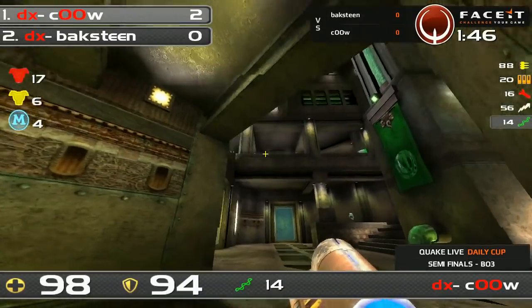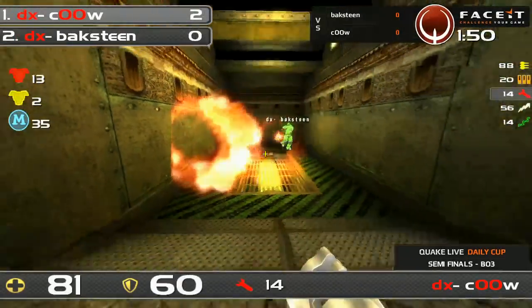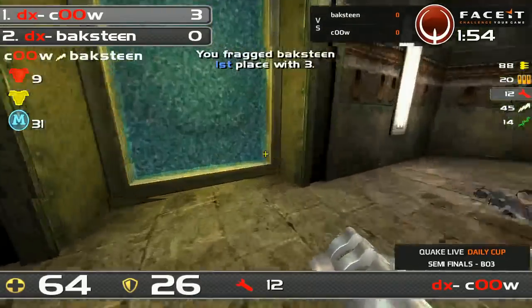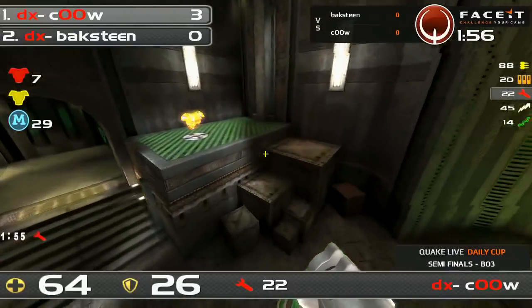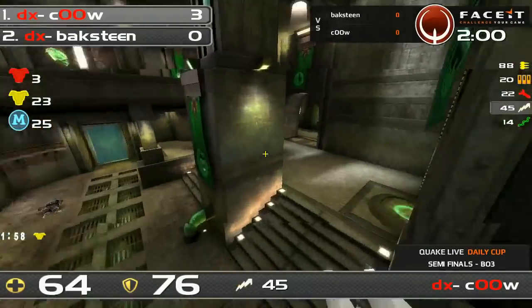Cowl is going to pick up this mega but here comes bachstein with the challenge. Bachstein is in a very bad position taking a lot of rocket damage, and the shaft will finish him off. Problems now for bachstein — three-zero is the scoreline, and that's definitely an issue he needs to rectify.